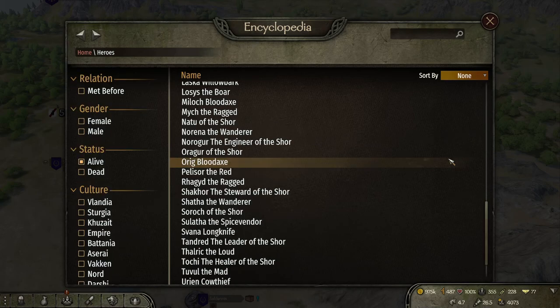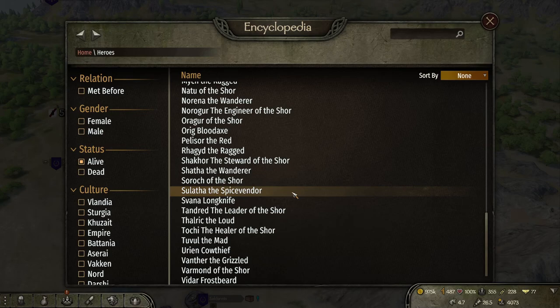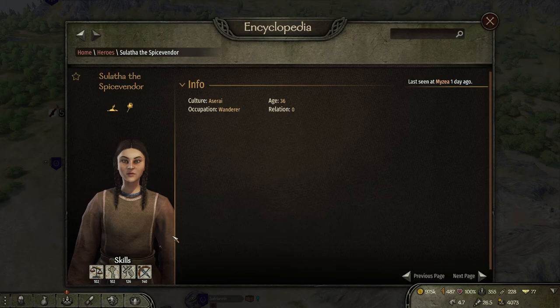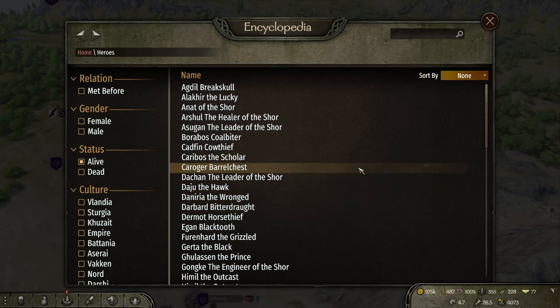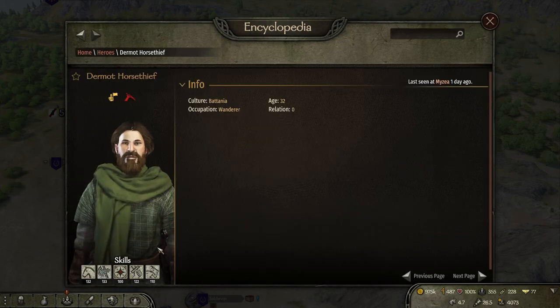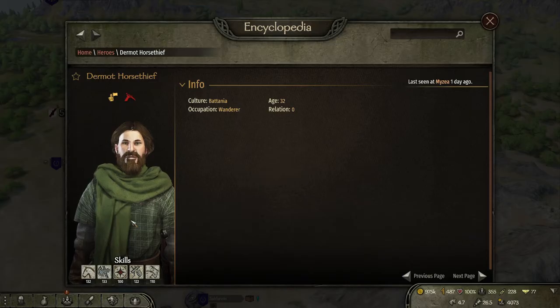Typically if you're looking for a trade-focused character, you'll be looking for someone with the last name Spicevender. The names will change throughout your campaign but Spicevender will always be the typical indicator. This one has 102 skill in trade, so she won't actually be bad — she'll make you more profit, but she'll be less likely to defend herself in battle. If you want the best chance to survive, find someone with a higher scouting skill, like someone with Thief in their last name — Cow Thief or Horse Thief. Dermot Horse Thief, for example, has 100 skill in scouting which is outstanding, and 132 skill in riding, so he'll be very fast on the map and very good at spotting enemies and escaping before your profits get taken.